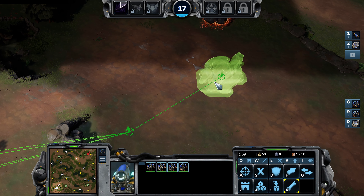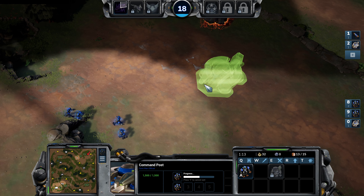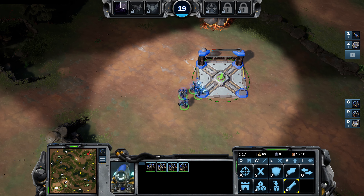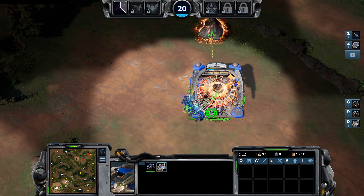By 'natural' we mean the most natural expansion point — essentially the one closest to you. We build that command post with these four Bob workers. Overcharging makes Bob workers work faster and also gives them a bit more tankiness in case they're under pressure.